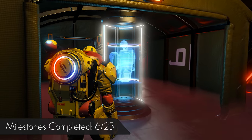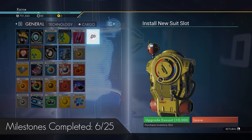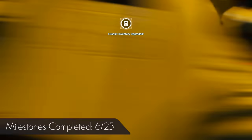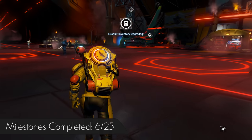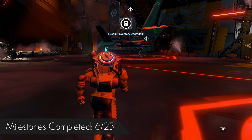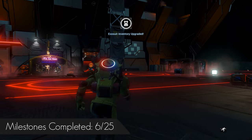Here you can get another Exosuit slot, use your storage augments on your ship for some extra slots, and even claim both the Coveted Suns and Counterfire milestones to use the multi-tool expansion slots on your MT, as well as install the Scatter Blaster and the Exosuit upgrades you got for it.